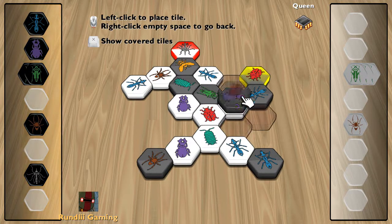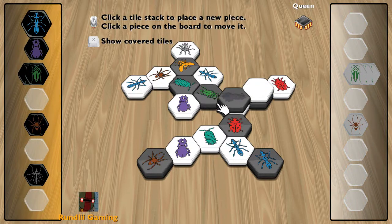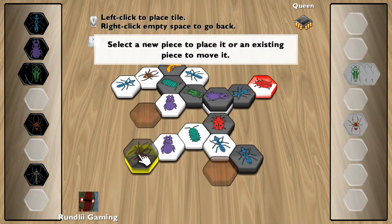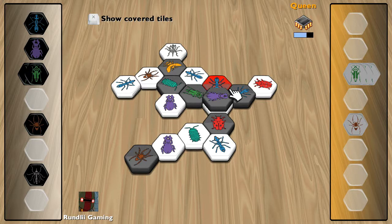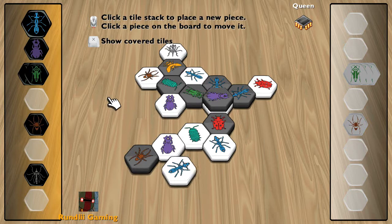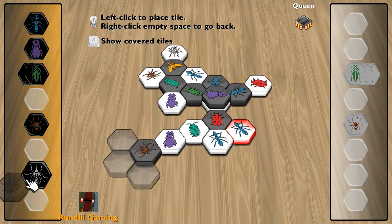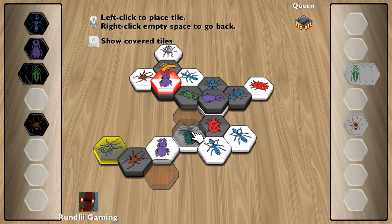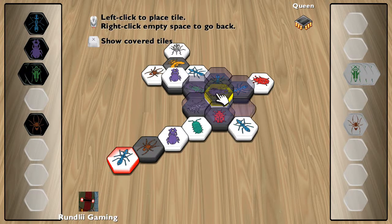Now he's going to try to control it again. I'm going to plant it here. We'll go ahead and plant this one in here — he's stopping me from placing anything in here, which might be good for him. And last, I'm able to jump down and end it.